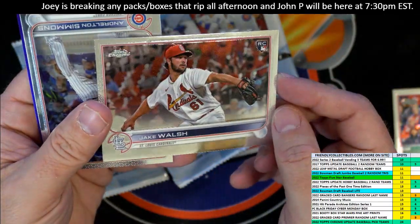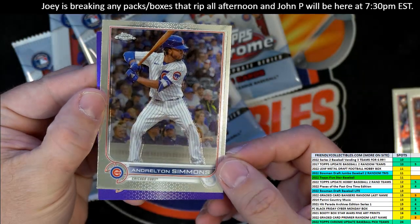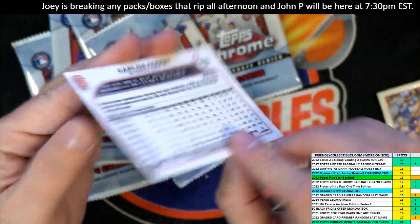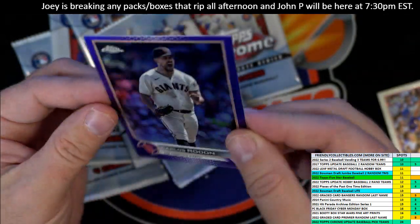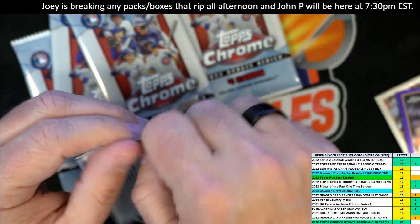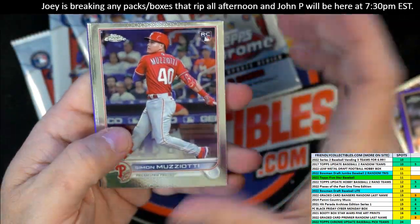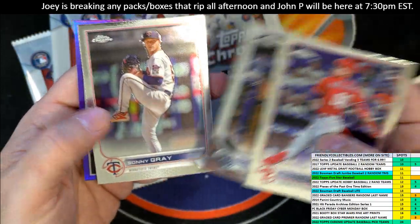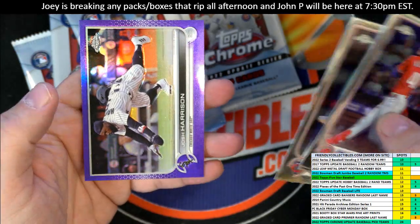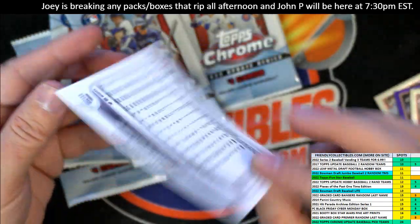Nelson Cruz is your first one. There you go — you have a Jake Walsh rookie card. Simmons and the purple Carlos Rodon. Now these purples are not numbered and there's one in every pack, but they're pretty awesome nonetheless. Good stuff — Muzziotti, Brujan. That's a good one man, got a Brujan rookie for the Rays. Sunny Gray and a Josh Harrison purple parallel right there, look at that!